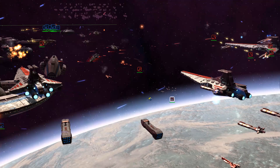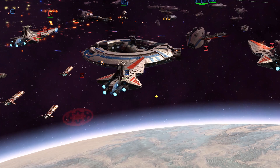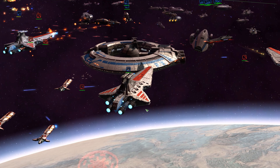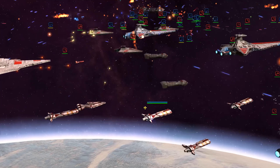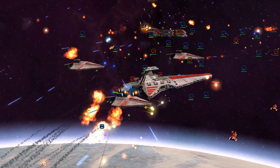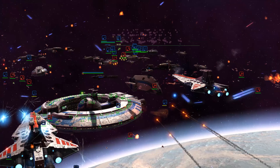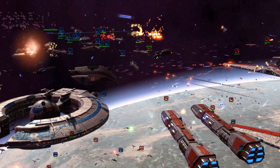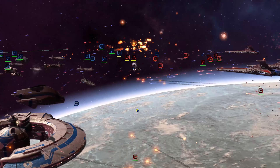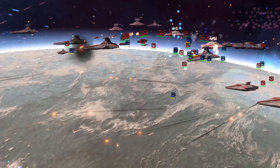Hello and welcome to the Empire at War Expanded: Fall of the Republic 0.6 patch overview. In this video we're going to broadly talk about the major changes that came to the mod in version 0.6, which has released today on the Steam Workshop and will hopefully release in a couple days on Mod Database once we're sure any hotfixes are out of the way. If you are already subscribed on the Steam Workshop, the game will automatically update. If you are not, there's going to be a link to both Mod Database and the Steam Workshop version in the description.